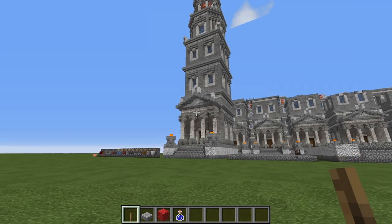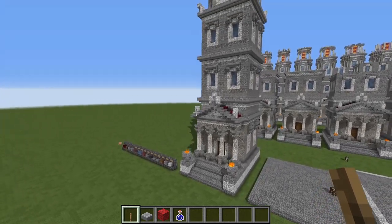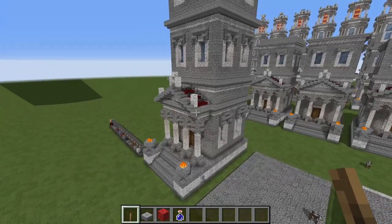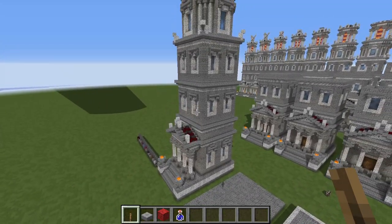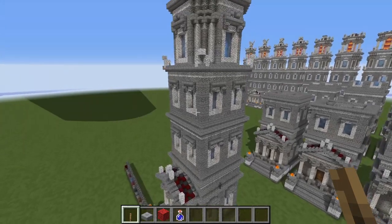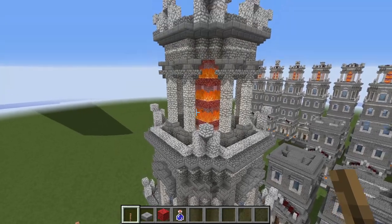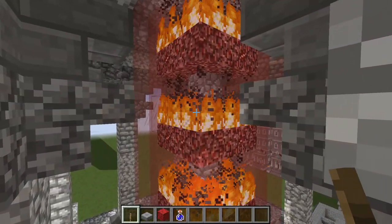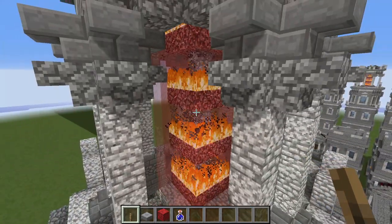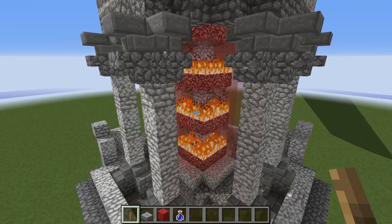Let's take a tour of our small Roman lighthouse to see if you want to construct one. As you can see, it is done according to the standard Roman plan of building a lighthouse. We will have a rectangular section on the bottom, an octagonal section in the middle, and a round section on the top housing the light itself.